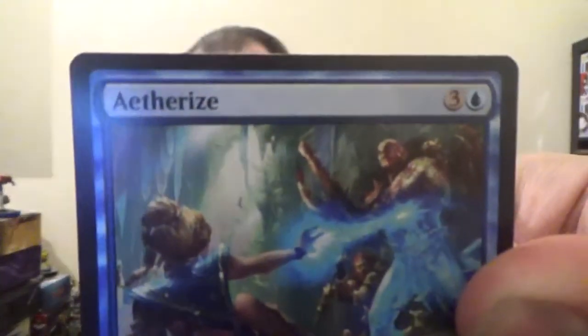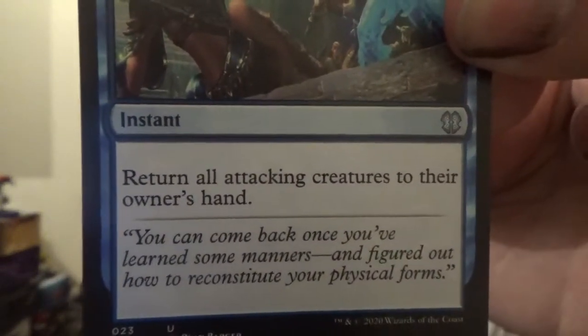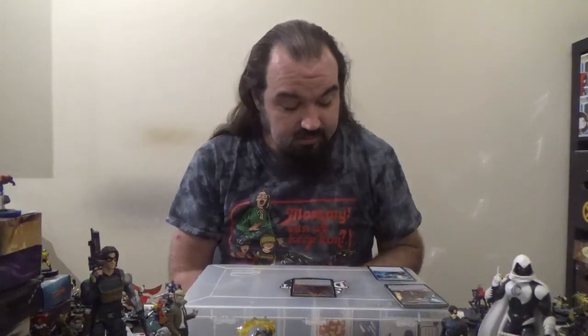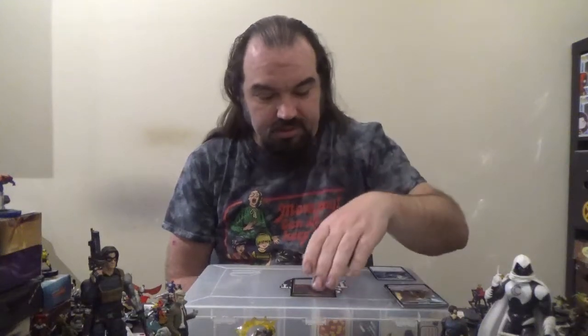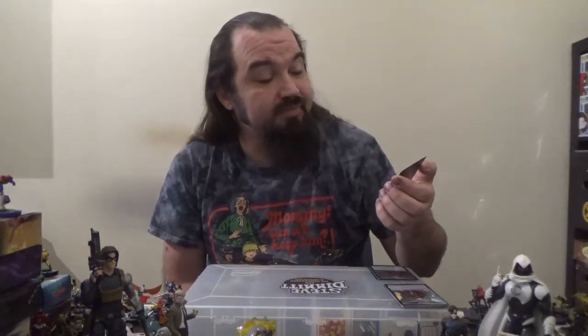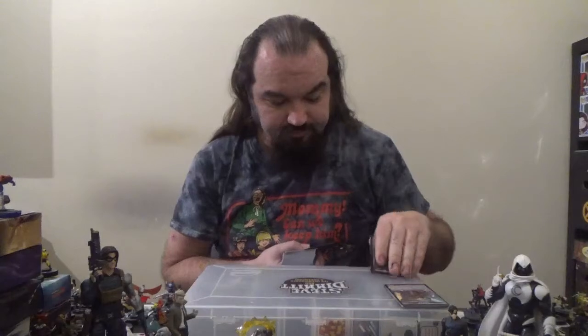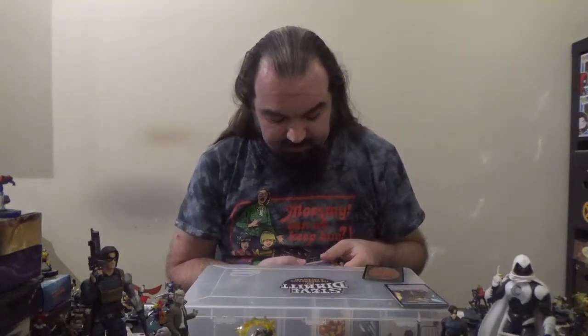First up, we've got Aetherize — a blue instant for three colorless and one blue. Return all attacking creatures to their owner's hand. That's always kind of nice.